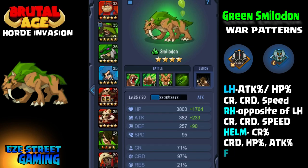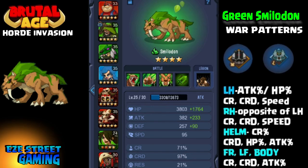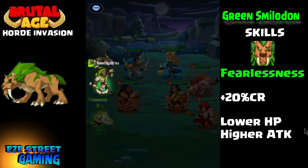He's an attack partner that does attacks based on his hit points. For the left hand and right hand, you want attack percentage and hit point percentage on either one. On the helmet you want critical rate, and I would suggest getting badger and wolf. Some people may want to put all hippo on it to get his hit points way up, but with badger and wolf plus hit point percentage and attack percentage, make sure you get critical rate and as many war patterns as you can as a second or third attribute.